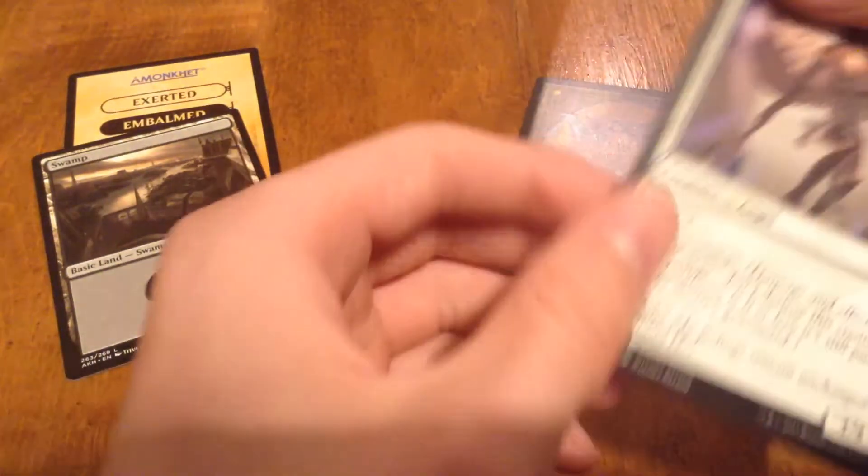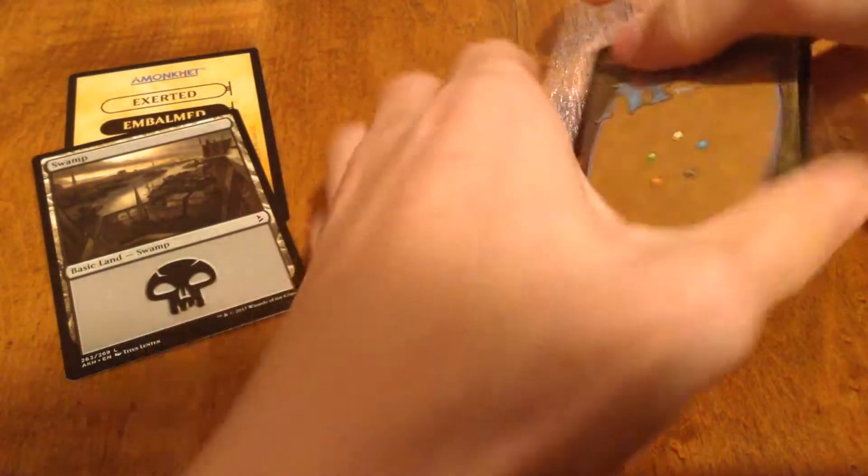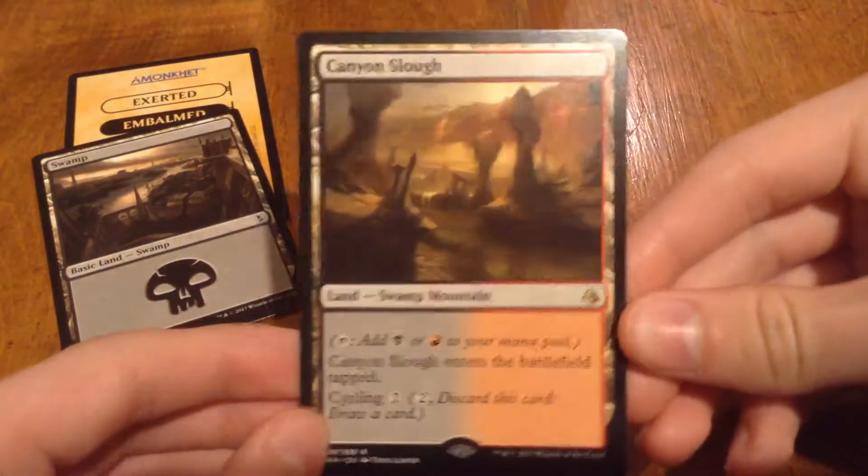We only got two uncommons — that means no foil. Our uncommons: let's throw off with the Suns, and then our rare is Canyon Slough.